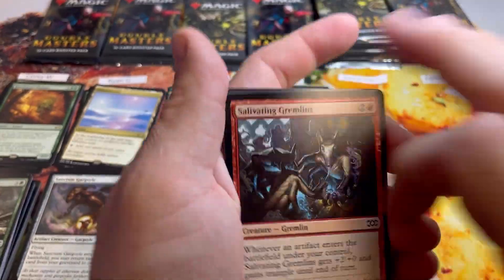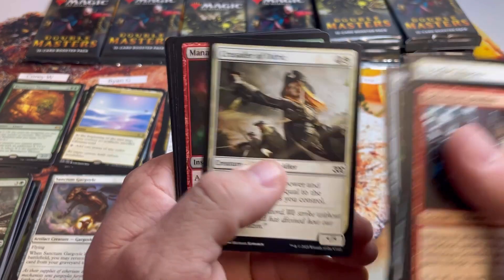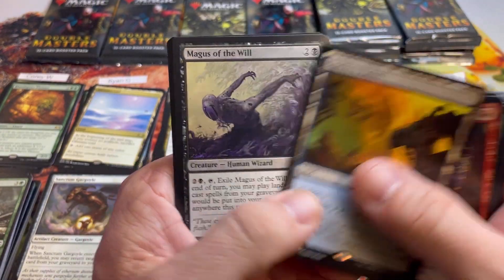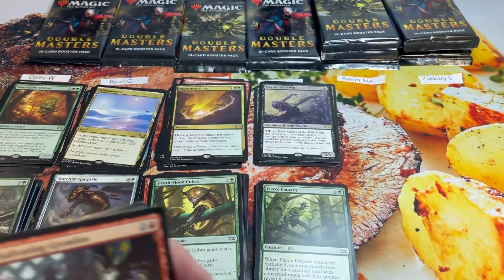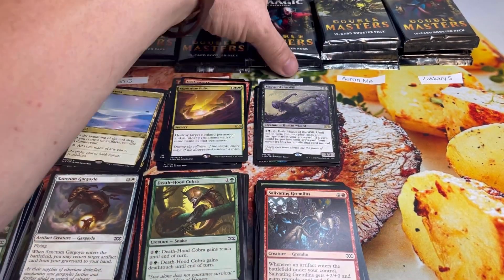Pack two for Michael. That foil High Market looks really cool. Metamorphosis, a nice uncommon. Sunken Ruins, Magus of the Will. Three more. Michael is getting land-flooded here.